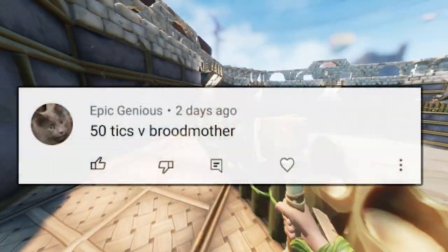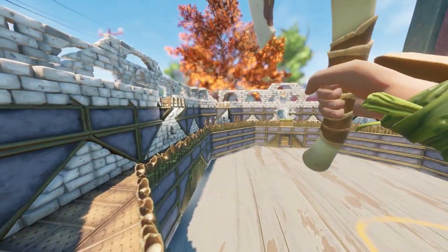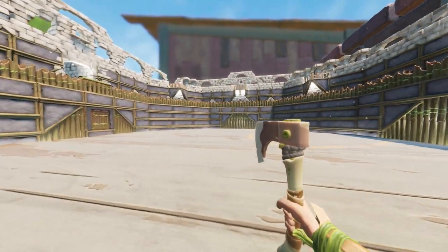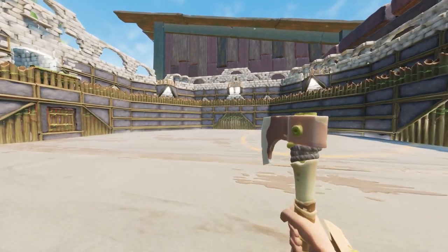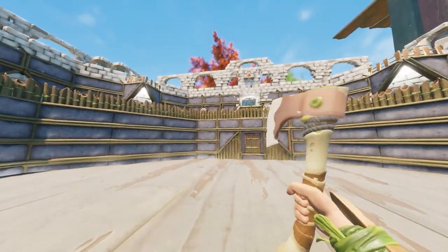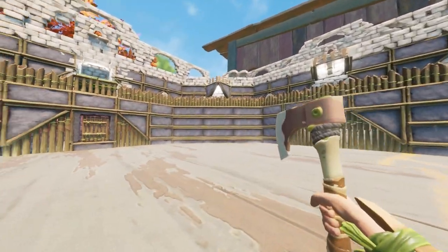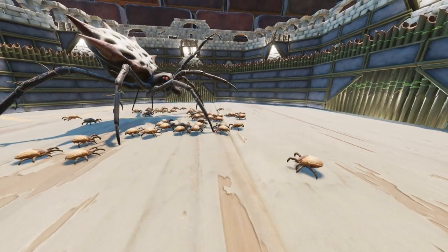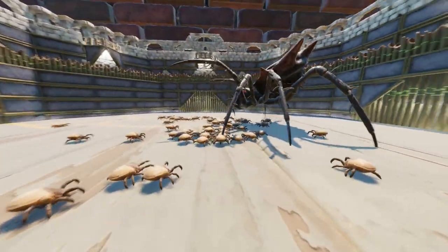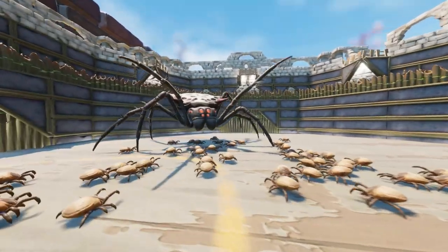Next up is from EpicGenius. I've done one like this before — it was pretty much 50 infected mites against the broodmother — but now we have 50 ticks. Since then there has been a spectacular update improving the mite and giving us ticks, so I'm going to put 50 ticks up against one hedge broodmother. Doesn't look like 50, does it? I definitely counted this out wrong — I meant, I definitely counted this out right.